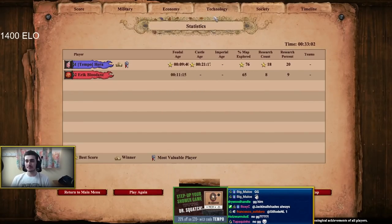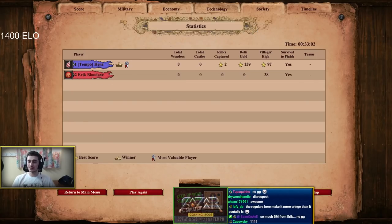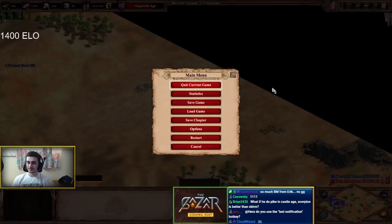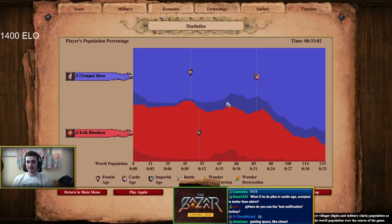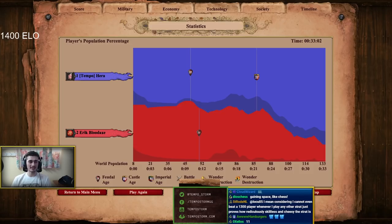And that's very much what you should be focusing on at 1400 ELO. Always GG your opponent - we have to be nice. And that's it for this episode. Catch you guys next week for the 1500 ELO tips and tricks. Peace.